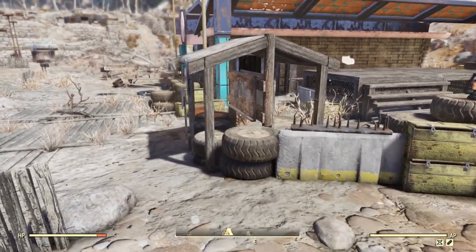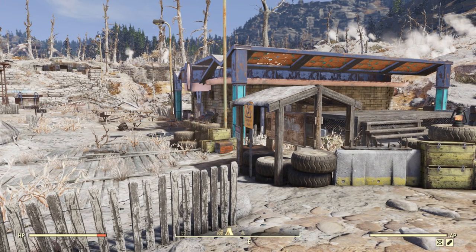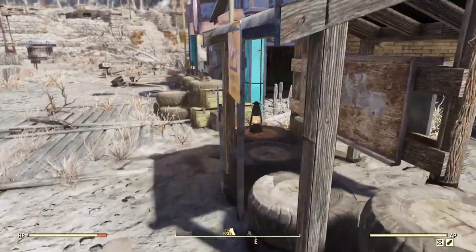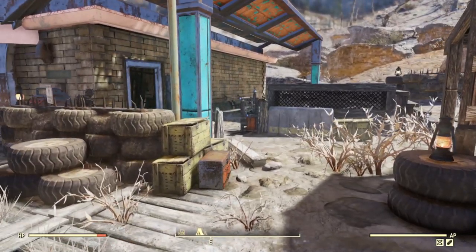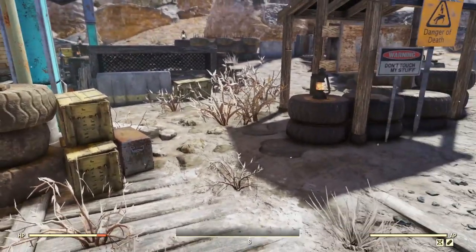In terms of the junk walls, I want this to feel like how you would normally see in a location — just any sort of building that's been reinforced and barricaded. Because of the way this location is, it's really difficult to put fences and stuff down. So instead of having an actual gate, it's going to be like a turret there — this is the only entrance in.